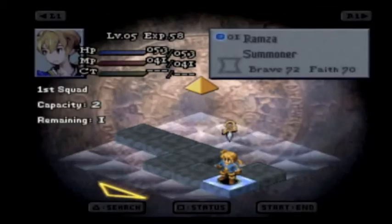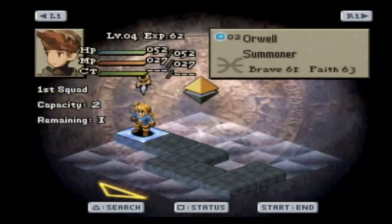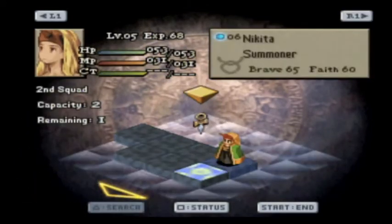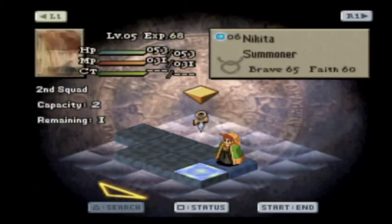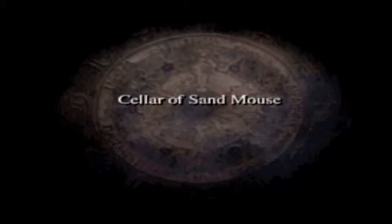This is where the Sand Rats are. This battle introduces a new mechanic — we can only have two people on our team right now. I'm going to move Ramza over there, and we're going to use Orwell, Kyoko, and Nikita. So we got only four people available to us again, and we have them split into two teams. I love the translation of this game.